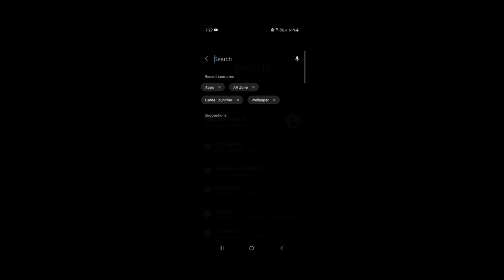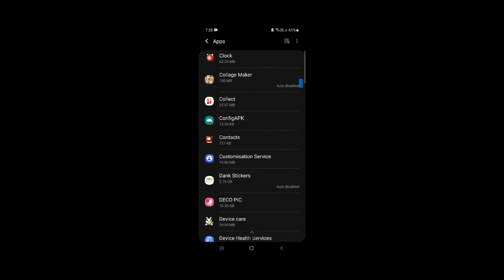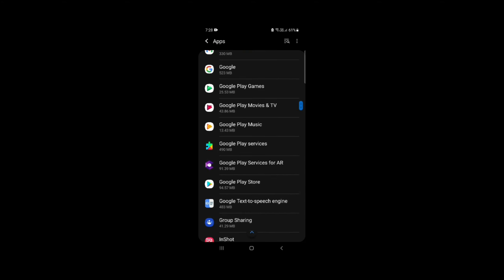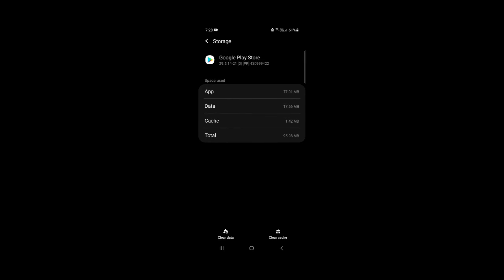Let's go to your phone. You can search for the app. You can search for app manager. You can search for mobile. You can search for Google Play Store. Click on Google Play Store, then click on storage. Go to storage — clear data and clear cache. If you are doing it, just click on Google Play Store and search for it and click in BGMI.